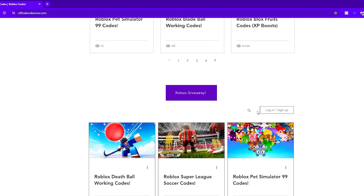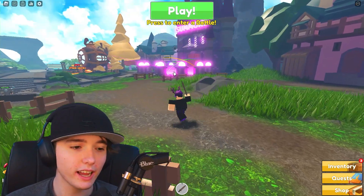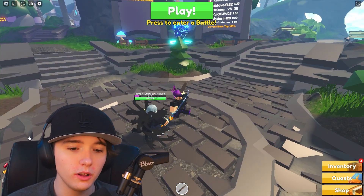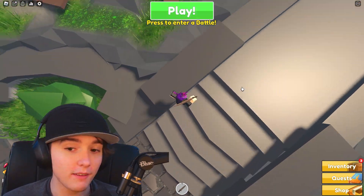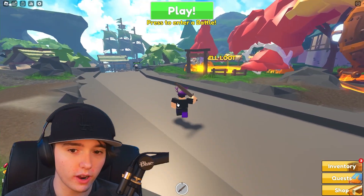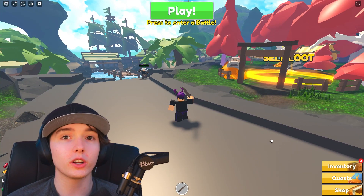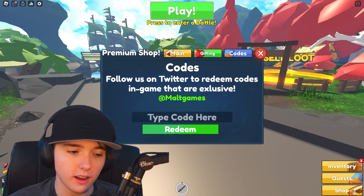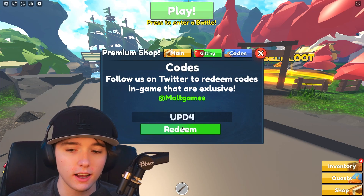The website is officialcodezone.com, it's in my description down below and you can copy and paste these codes straight into your game. It's a very useful site. Now, this game seems pretty cool — I'm a noob, I just joined, so these codes should help me out. The way you enter codes is go to the shop, hit the codes button in the top right, and enter them in that box.